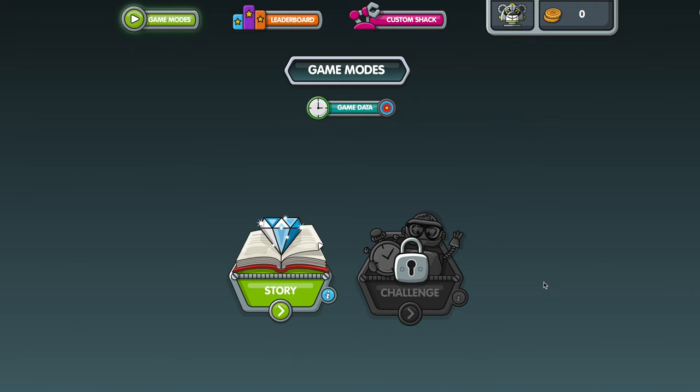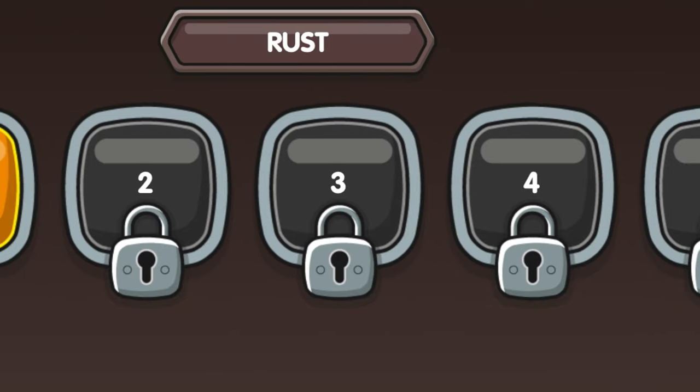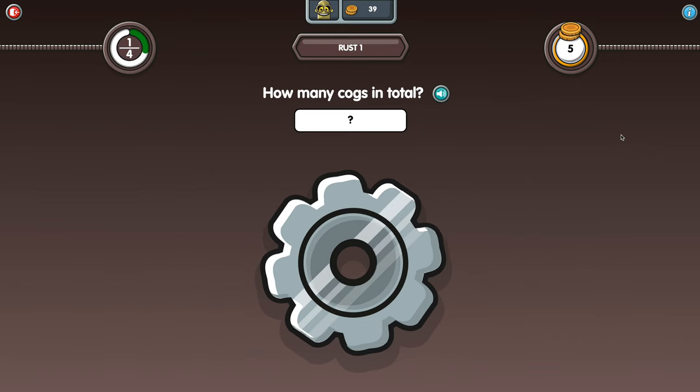We'll find new parts for Rusty in story mode, so we'll press this green story button. He's still a bit rusty, so we'll start here at rust stage. These levels are locked for now, so let's start with level one. How many cogs are there? I know that there are two, so I type the number two and then press the enter button.